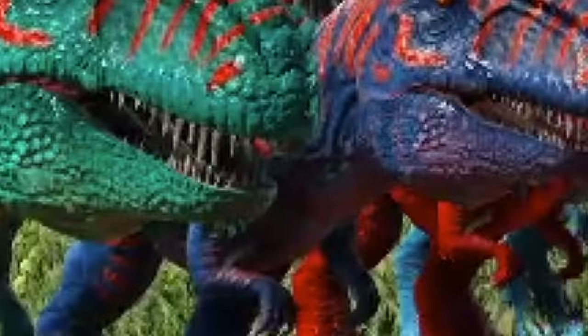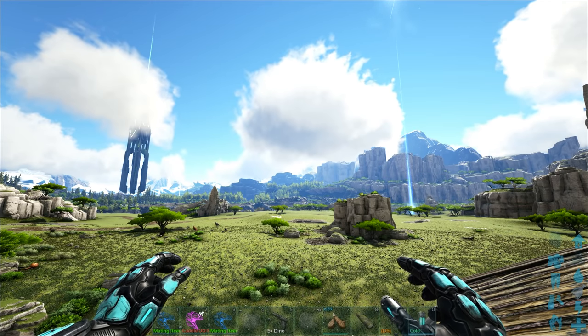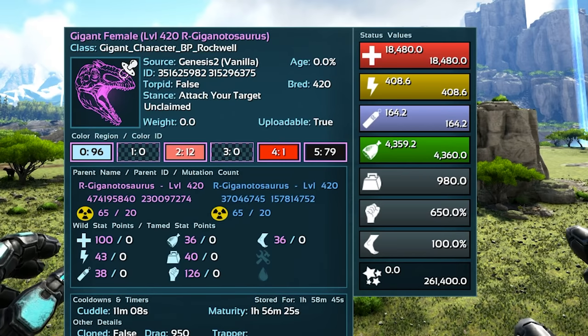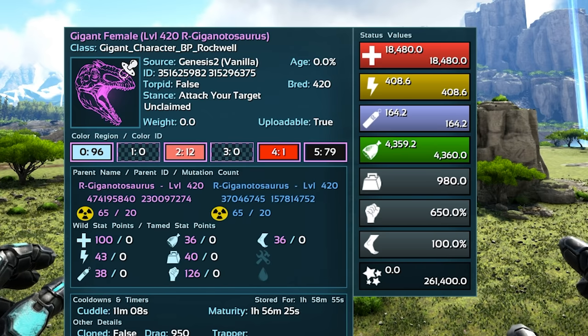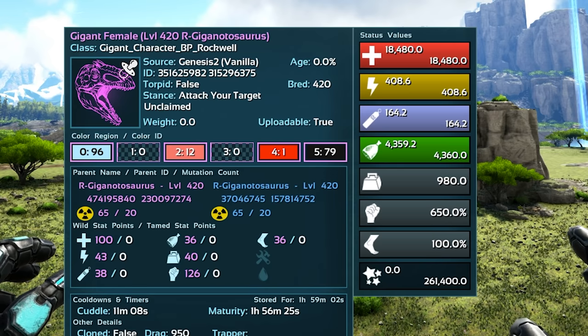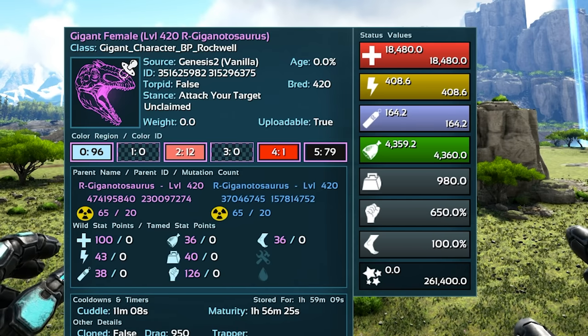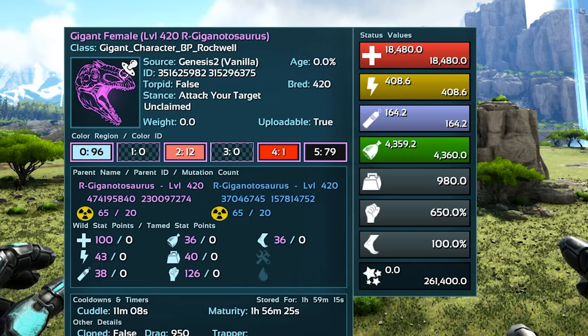We're on the other side of all the mutating and this video is taking like three weeks to make, but here we go - we have some amazing gigas. First let's look at the original stats: unimprinted wild stats were 16,600 health and 280 melee. Jumping to a mutated but not imprinted version - we have 24 health mutations and I brought that up to exactly 100 points. For the melee I brought it up to 37 - I did want to try and get to 40 but I kind of want to get this video out. I can continue to mutate and stack up more mutations into the melee and I probably will.